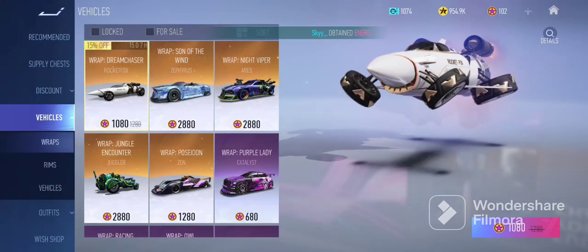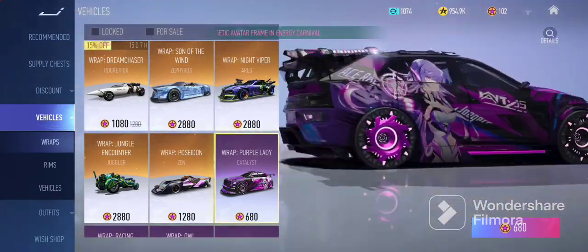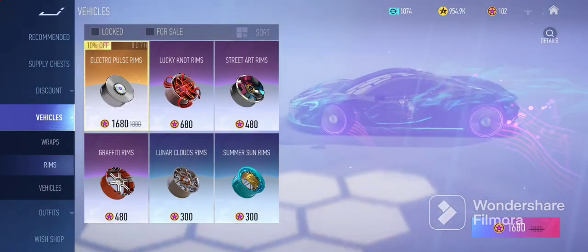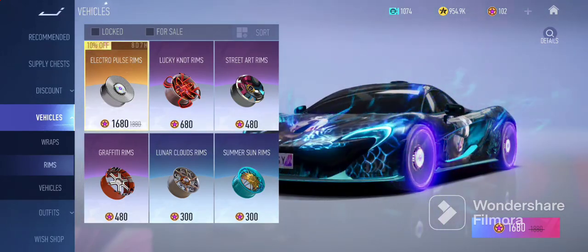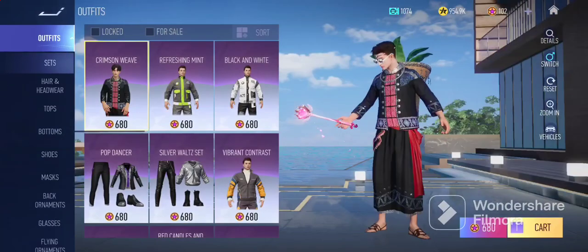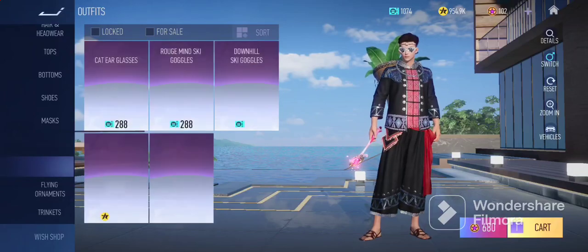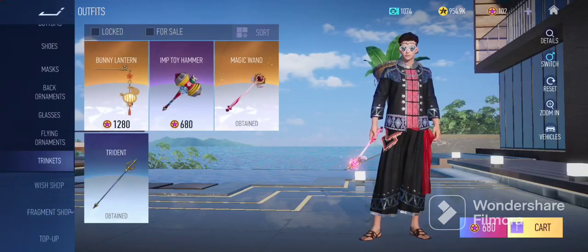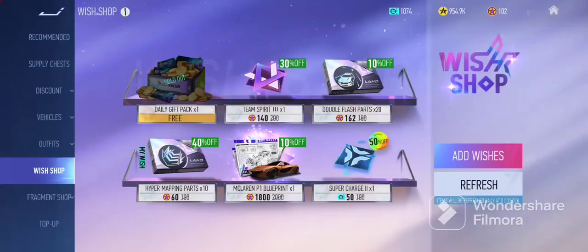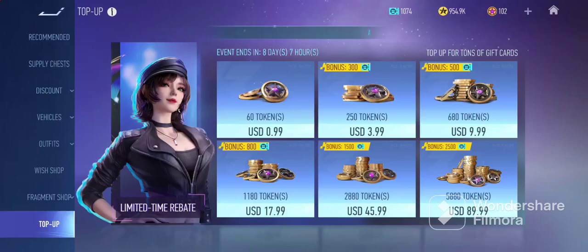These are the wraps — basically skins for your car that you can get, and they have amazing skins. This is not needed; it's essentially for collectors who want to flex. The same goes for rims, which are very insanely expensive, especially for a car tire. Of course, you can buy vehicles here — some cost gift cards and some cost tokens. There's also your outfit page where you can get hair and tops. There's the wish shop where you can add any wish and it will rotate, plus the fragment shop for wraps, and a top-up section to get tokens.